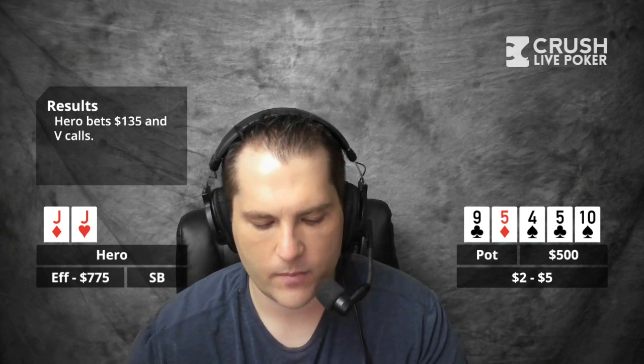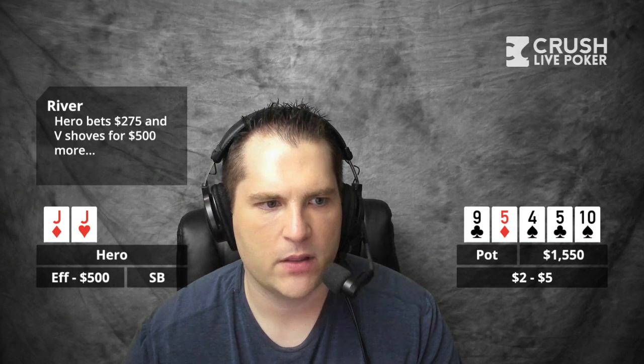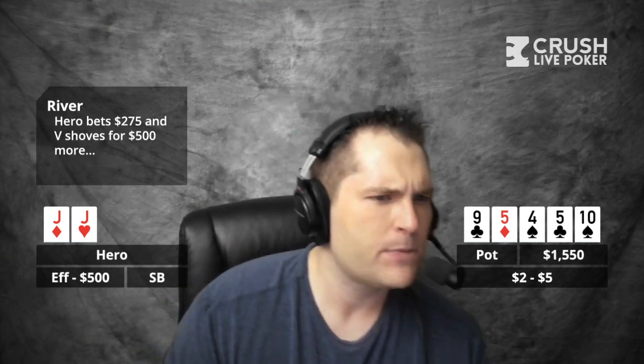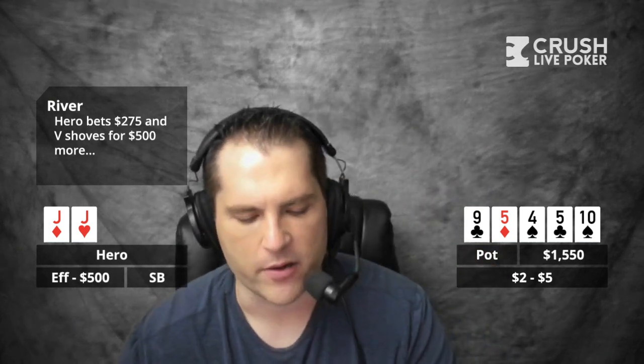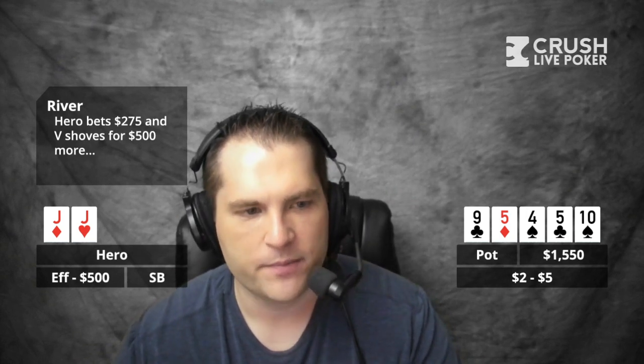So he tanks and ships it all in for about $770. What kind of pot odds are we looking at? You both started with $1,000, so the total pot would be $2,000 — that's an easy way to look at it, so you're getting about 3-to-1. Here's the thing: this would be a tougher spot if you had taken a smaller sizing and he raised, because you'd wonder if he was trying to blow you off what looked like a value bet. But when you bet $275 and he jams — I wouldn't call here.